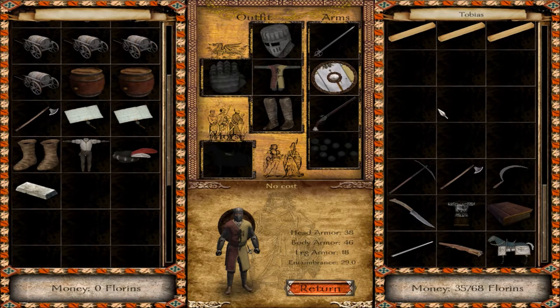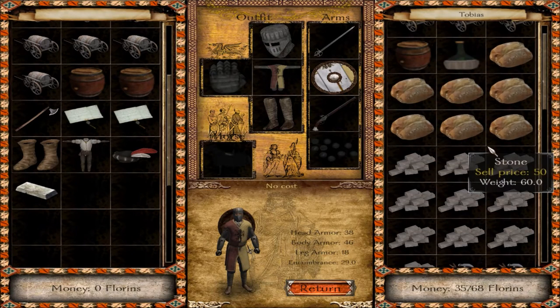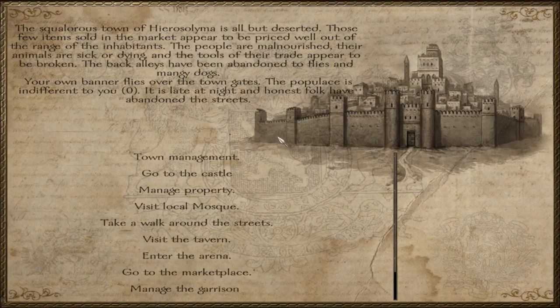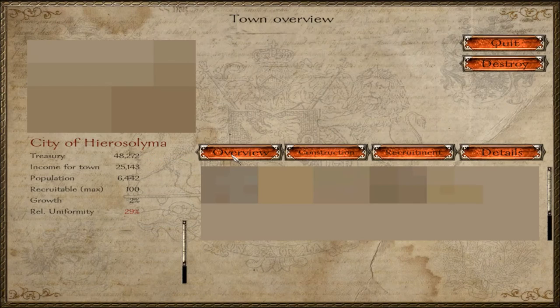I wanted to give these two things to Serafina. The Holy Bible we obviously need to bring as the Grand Maester of the Holy Sepulcher — I think we should have that. I'll just keep the other item here for now — it doesn't really harm anyone. So that's that, and I think we're going to leave now. I did show you a little bit of the town management, especially concerning the religion.